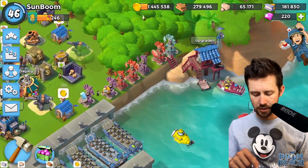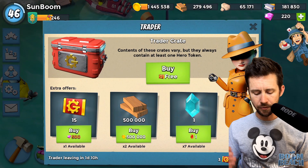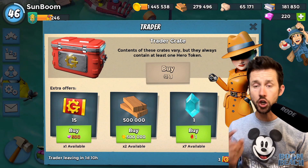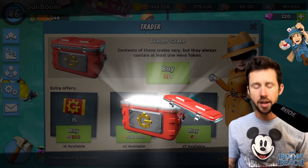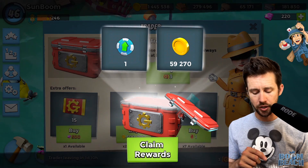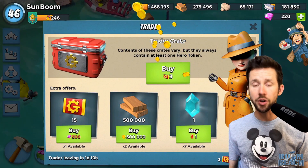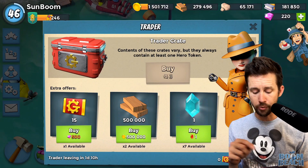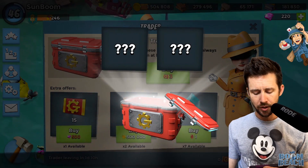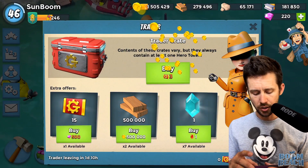We'll go to the trader and she does have a free trader crate, so let's open that up. She's going to get a gear ticket token and 59,270 in gold. She has three more gear tickets, so let's open one more for three - and it looks like we're going to get a gear token and 64k in gold.